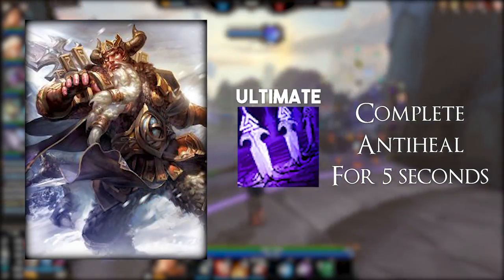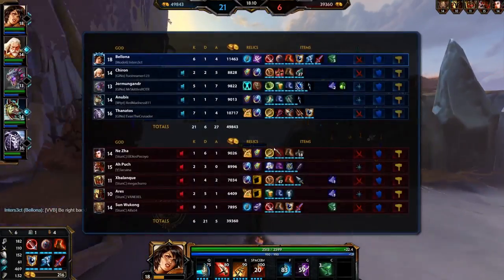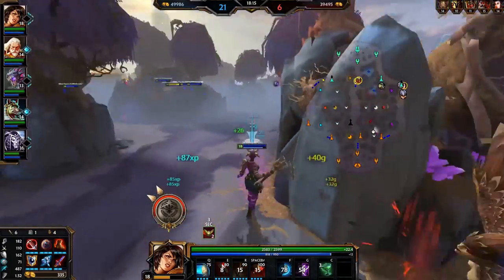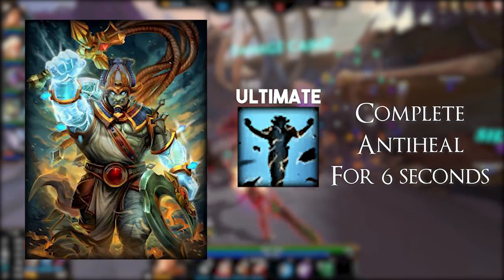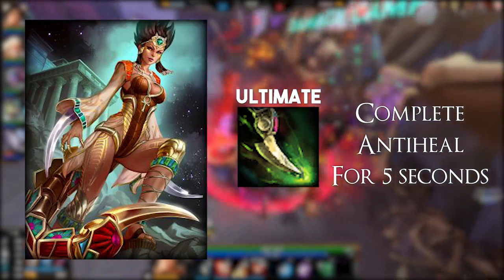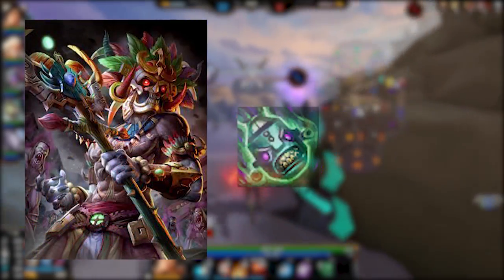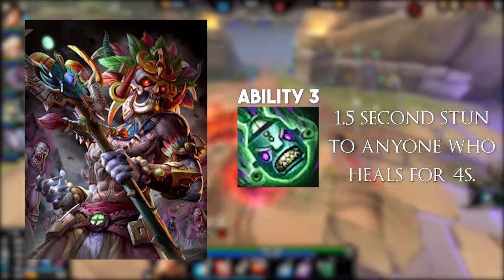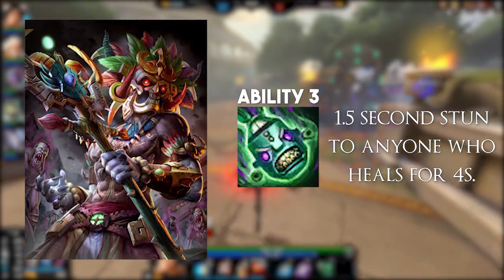Odin has complete anti-heal to anyone inside his ultimate cage, which lasts 5 seconds. Complete anti-heal is different to 100% anti-heal and basically means no healing is possible in the cage regardless of other effects like Rod of Asclepius that might boost healing. Osiris has complete anti-heal for 6 seconds to anyone hit by his ultimate. Serqet has complete anti-heal for 5 seconds to the target of her ultimate — single target, but it can also spread to multiple people if the target dies while under the effects. Finally, Ah Puch doesn't have anti-heal specifically, but his 3 will apply a 1.5-second stun to anyone who heals while under the effects of the ability, so he works as an effective healer counter.